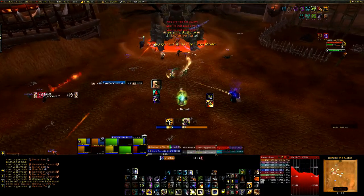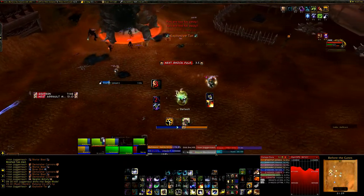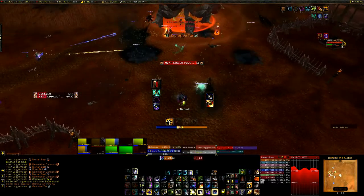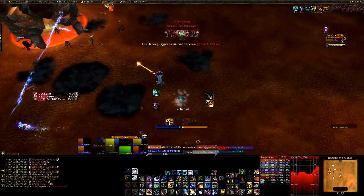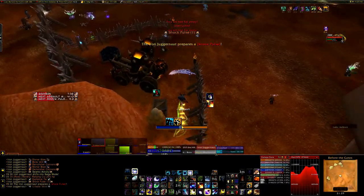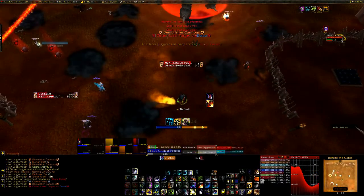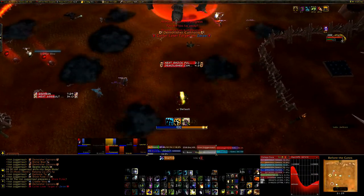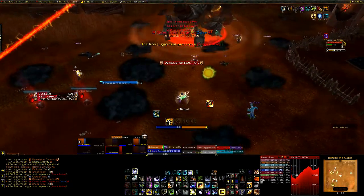Now let's go over Siege Mode, aka phase 2. In this phase he'll be stationary — he'll just drill his arms into the ground and will not attack the tanks or move. Instead, he will do something called Seismic Activity: he will cause an earthquake that deals 40k nature damage to everyone every second. That might not sound like a lot, but it hurts, especially when combined with the other abilities.